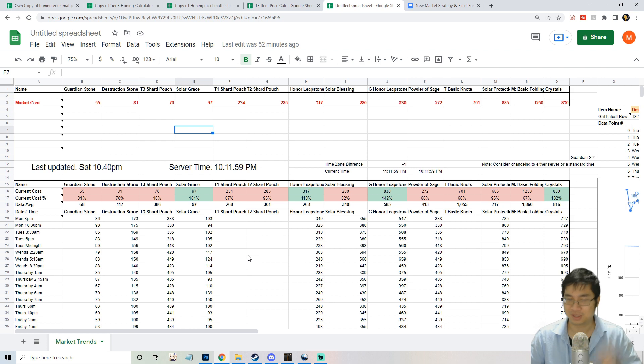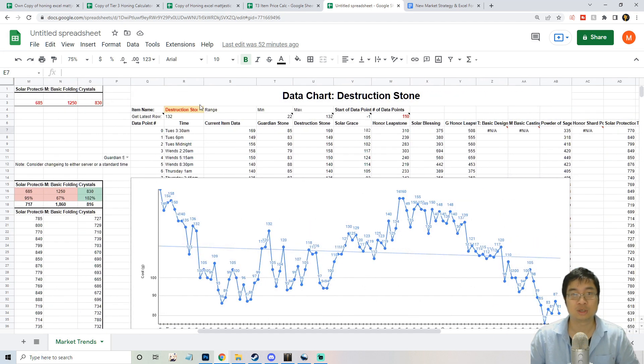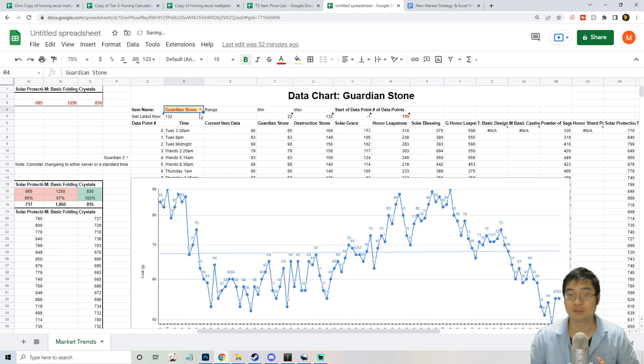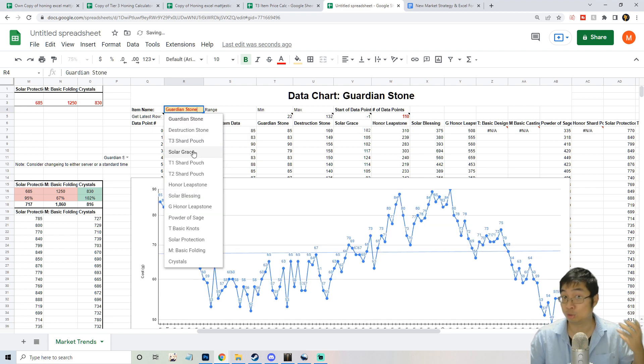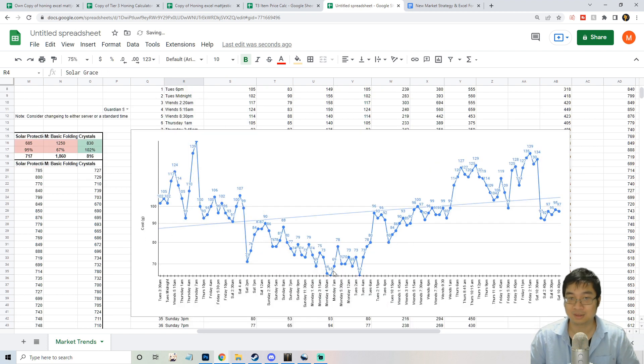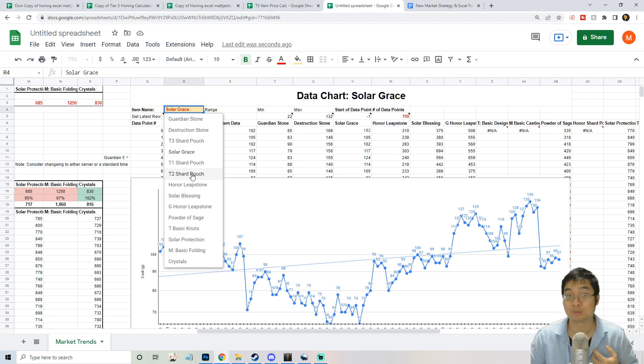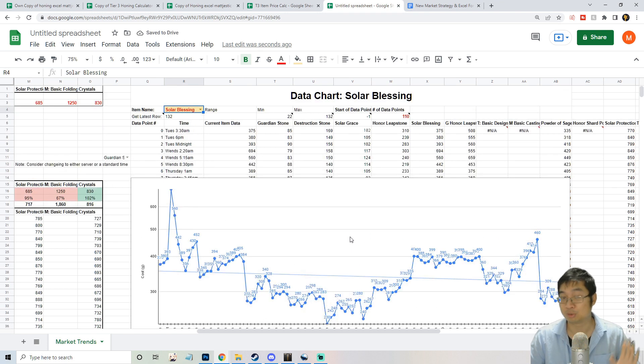Before we finish — if the Excel data entry is too much, don't worry. I'll be updating the Excel as I go. Even though server prices differ, you can still see a trend similar to most servers. The biggest takeaway is knowing what time in your server prices are at the low point and high point — you buy at the low point and sell at the high point.